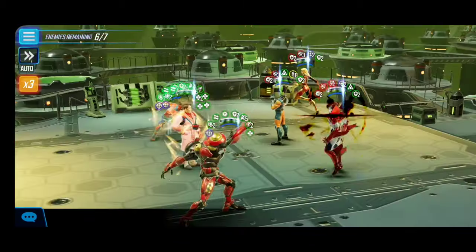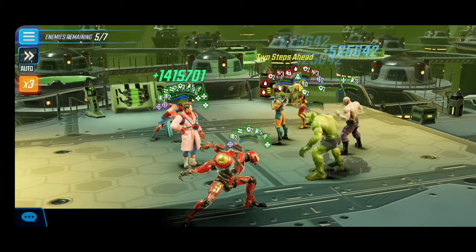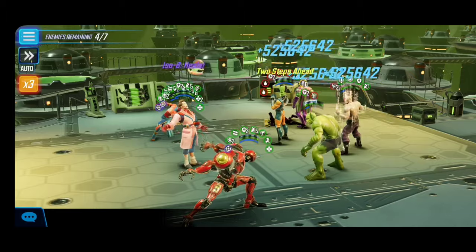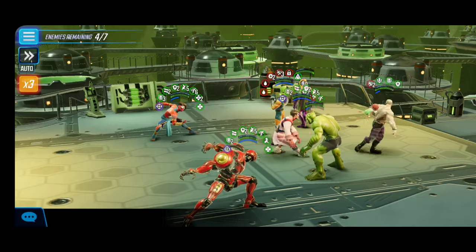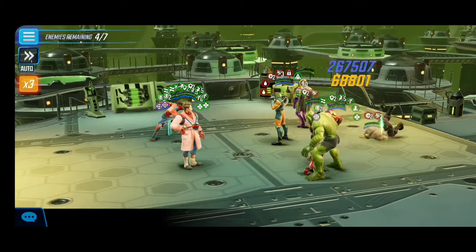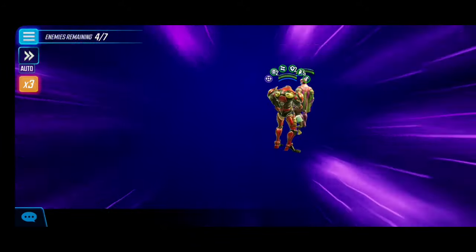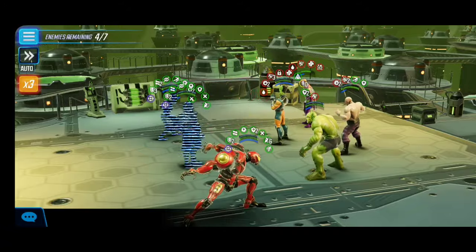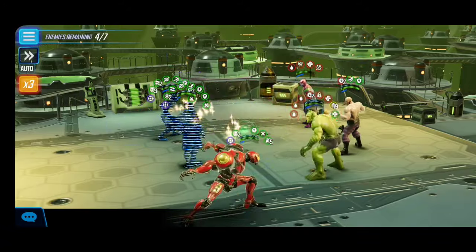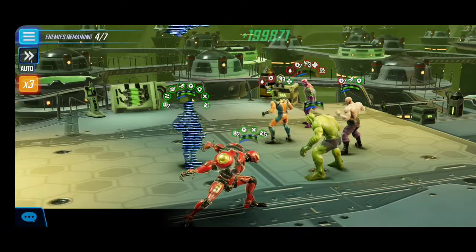Taking down Namor with no issues whatsoever, then we focus on Aaron and Patriot — not too bad. This is just a really quick node overall, enemies are dropping fast. One thing to be mindful of is Kang to the far left, because once he drops you want to be mindful of his abilities. That's why we have Penny Parker coming in with energy regen and timely stuns. It's okay to leave characters like Absorbing Man and Leader for the very end — taking down damage dealers first is the priority.